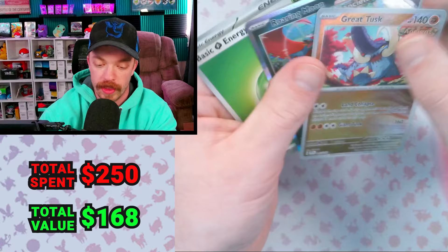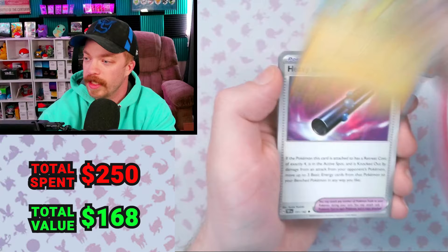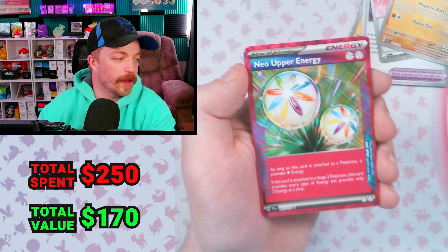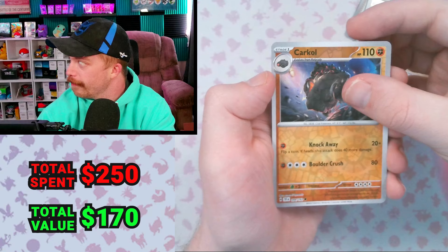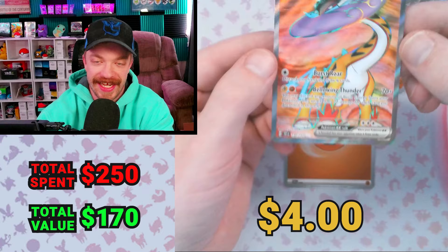I love opening Pokemon cards — it's like Christmas, only I have to pay for it and it's really expensive. Sandy Shocks. We got our fourth A-Spec tonight — it's the Neo Upper Energy. Our fourth A-Spec of the stream, that's crazy. Then we got the Raging Bolt Full Art. Now we have two of the Walking Wake and one of the Raging Bolt.